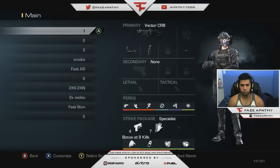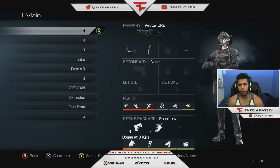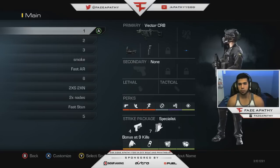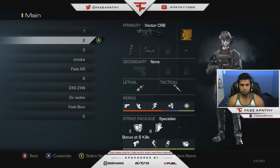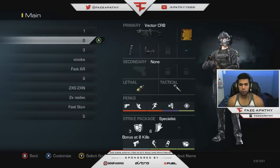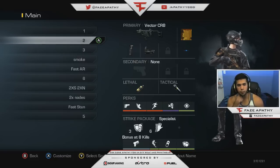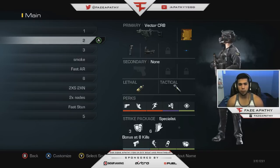I have quick draw in my specialist slot so if I get four kills in a row I can get kills easier. Sleight of hand also helps you reload faster — there are a lot of situations where you have to reload mid-fight and having it lets you get the kill faster. This is my main vector class with stun and aid. I love using stun and aid — it helps out the team, gets me extra kills, and helps me survive longer.